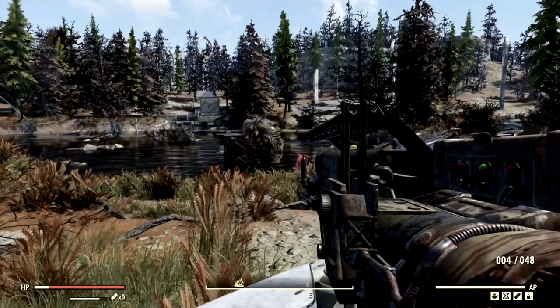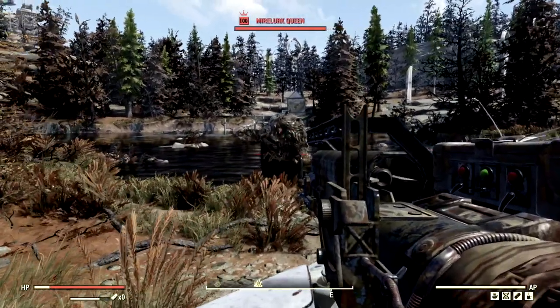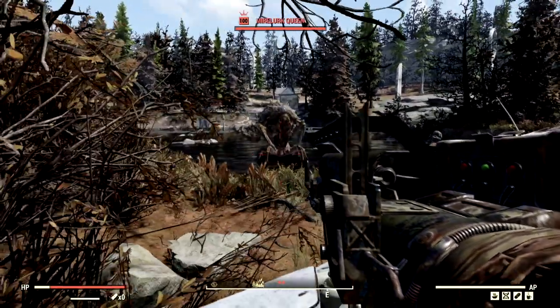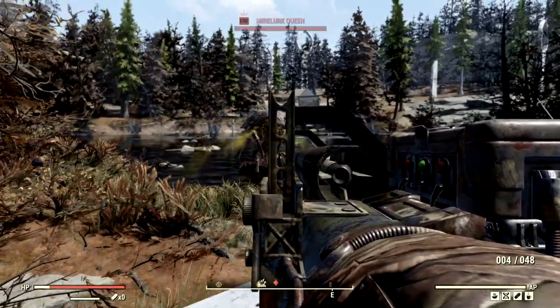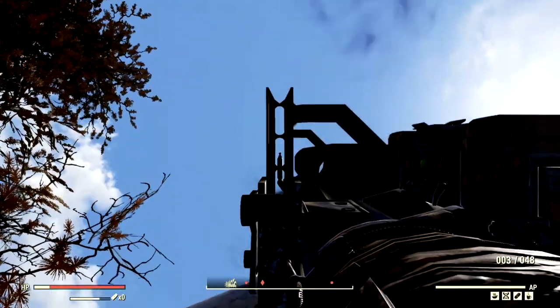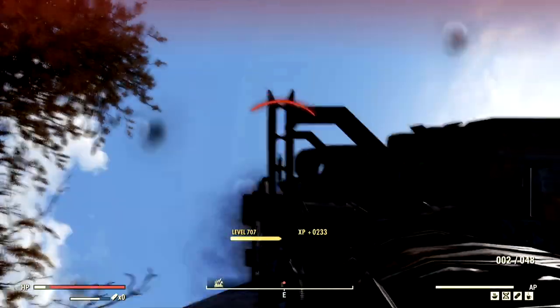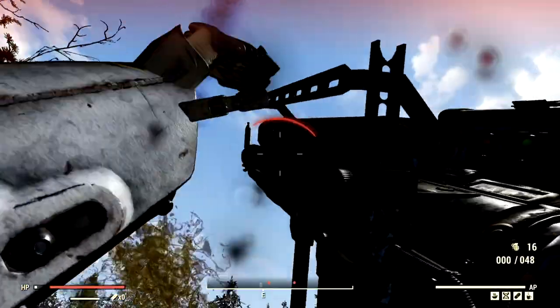The next target on our list for the demonstrations is one of the most foul creatures in all of Appalachia. We have the level 100 Mirelurk Queen that goes by the name Nancy. We're locked onto Nancy, and we're just going to shoot straight up in the sky.